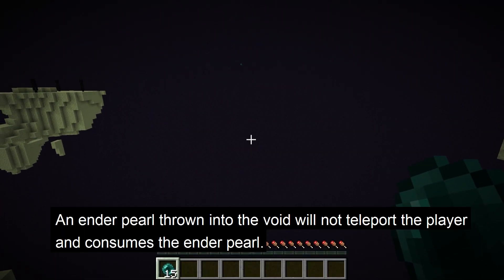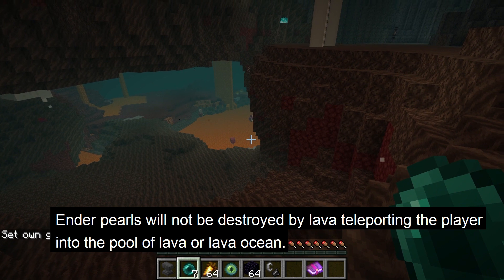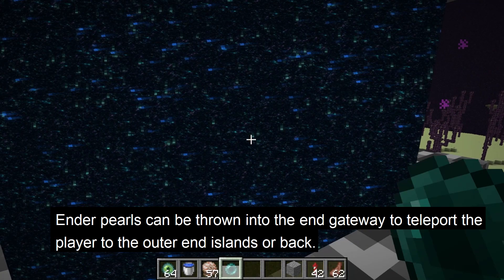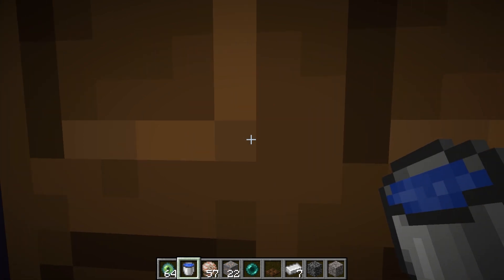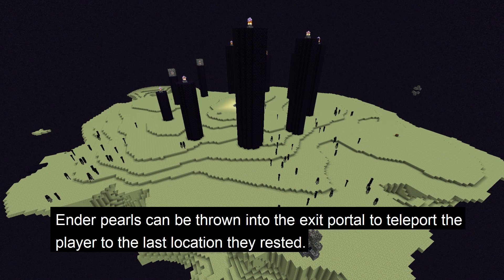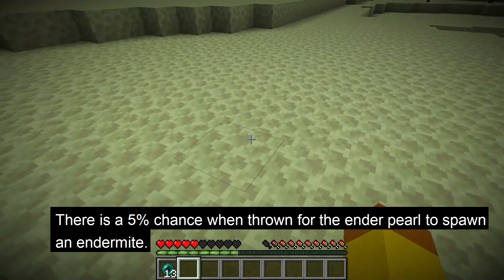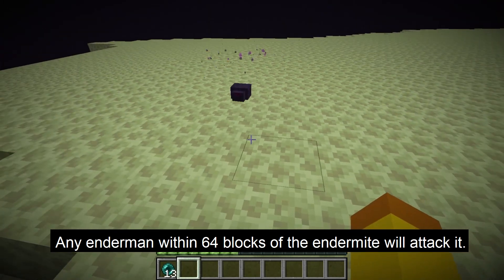If an enderpearl is thrown into the void, the player will not be teleported. Enderpearls will not be destroyed by lava — the player will be teleported to the bottom of the lava pool or lava ocean. Enderpearls can be thrown into the end gateway to teleport to the outer end islands, but if you make yourself one block tall you can crawl into the end gateway without using an enderpearl. Enderpearls can also be thrown into the exit portal in the end to reach the last place the player rested. When the enderpearl lands, there is a 5% chance for an endermite to spawn where it lands, and any endermen within a 64-block line of sight will be hostile towards the endermite.